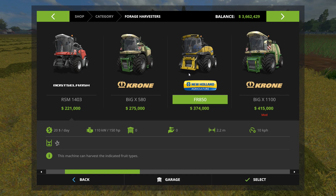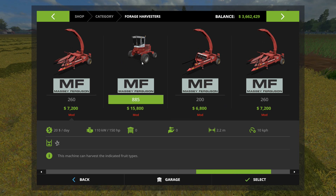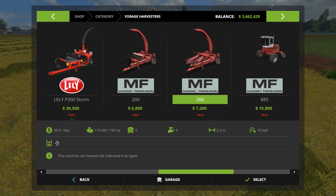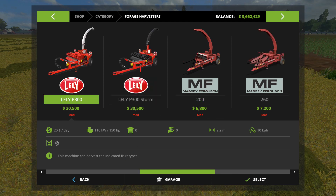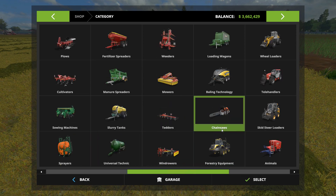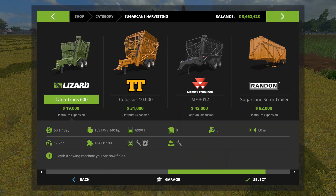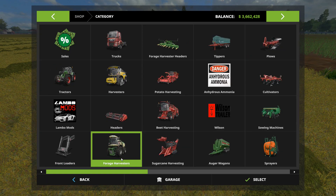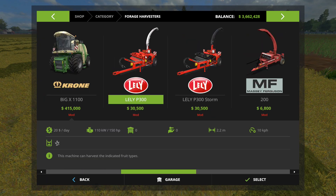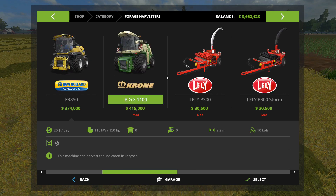The FR 850 - out of all of them I've run so far it's still my favorite. I could use a pull-behind chopper which might be more realistic considering I only have four cows. I could have sworn I had one and then got rid of it. What should we do - should we get a pull-behind? I'll let you guys decide. Would you prefer a self-propelled forage harvester or a tow-behind forage harvester? Leave a comment below and I'll pick it up next episode.